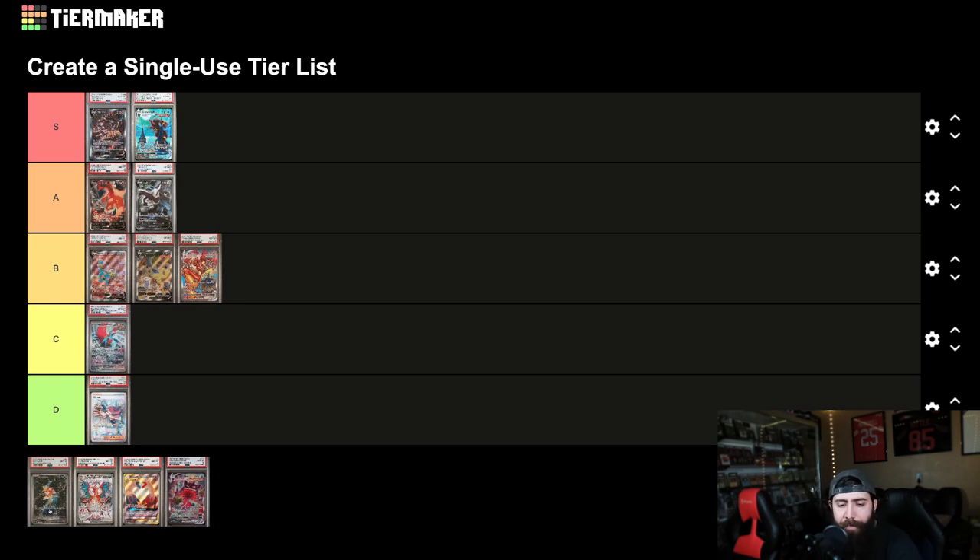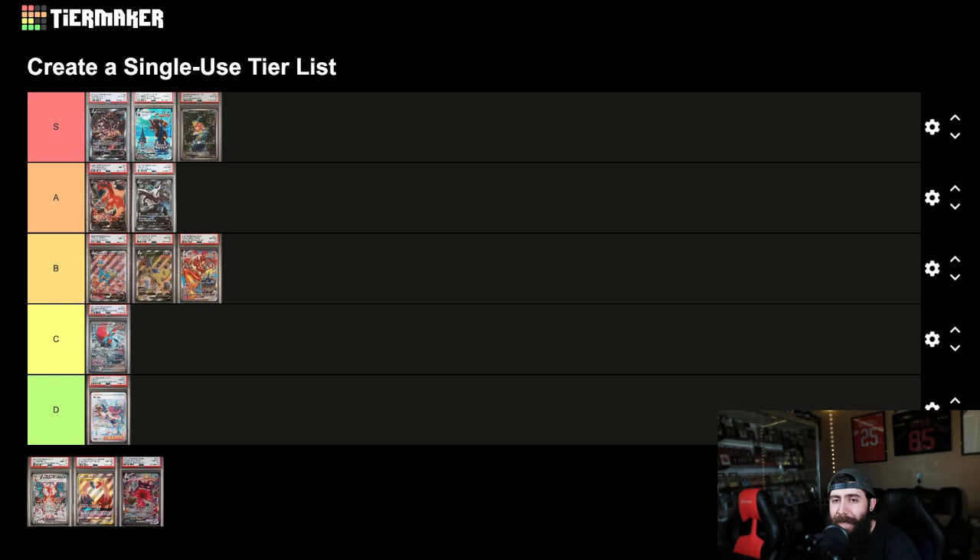Now this Magikarp — this is a hot take, but I'm going to do it. This Magikarp is S tier, honestly, with how few PSA 10s there are. Plus I'm a sucker for this artwork, and Gyarados is one of my favorite Pokemon, so Magikarp kind of goes along with that. I think this set, Paldea Evolved, long-term is going to be really appreciated looking back at Scarlet and Violet.